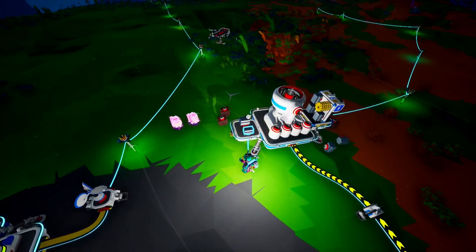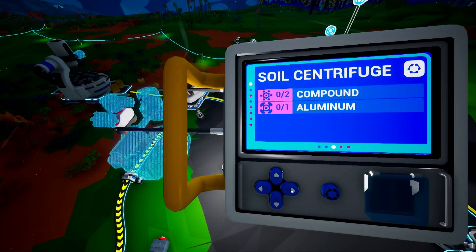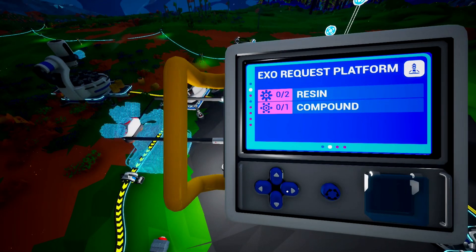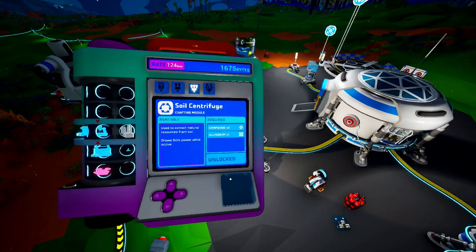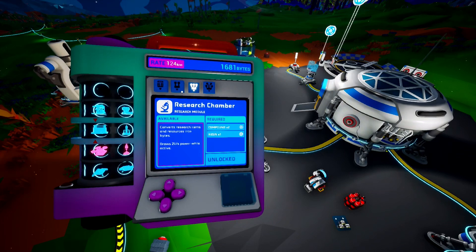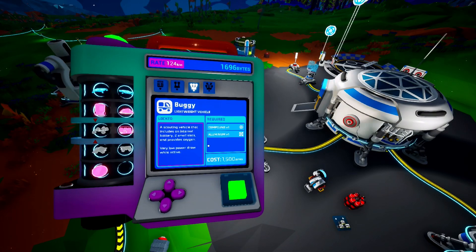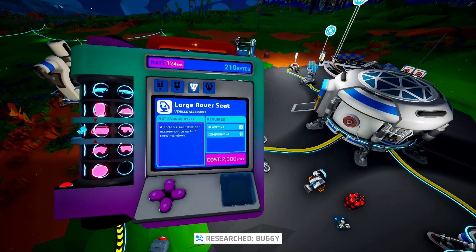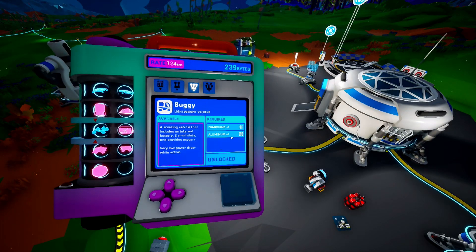So right, what else do we need now? We need to do some more research at some point. Smelting furnace, soil centrifuge, research chamber. Press Tab, let's see what other research we've got to do. We really need the buggy. The buggy is just a transport vehicle — it's not for carrying, it just lets us run around places a lot quicker instead of walking, and it's got its own oxygen. So that needs one aluminium and one compound.